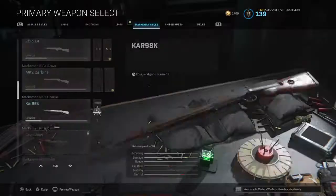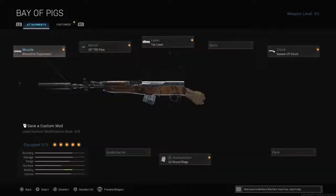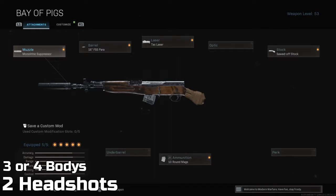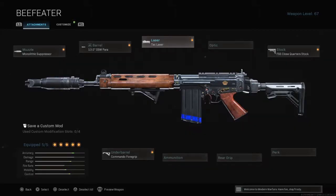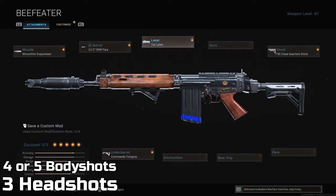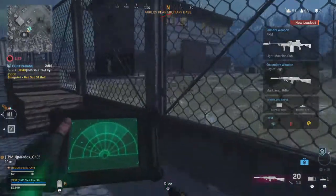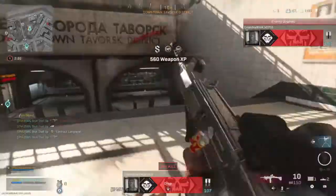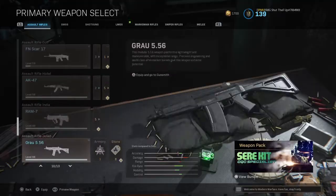Forget about the sniper rifles — let's talk about marksman rifles. Some of these marksmans can be a real game changer in close-range firefights, like this SKS loadout that is so powerful. It needs two shots to the head or three to four shots to the body to break the enemy. There's also another close-range loadout for the FAL assault rifle — it needs three shots to the head or four to five shots to the body. You can surprise the enemy with these loadouts because nobody expects high damage at close range. Everybody just wants to rush with an SMG, and then they get hit with a FAL out of nowhere.